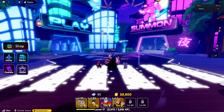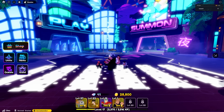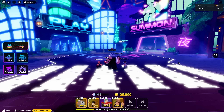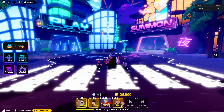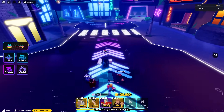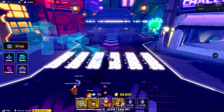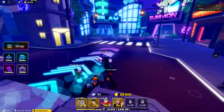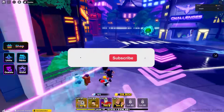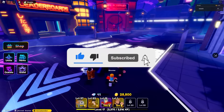So as you guys know, Animated Adventures just came out a couple hours ago and a lot of people have been complaining that there aren't enough ways to get gems in this game, and I 100% agree. So in this video, I thought it would be necessary to show you guys every single method to get gems and the fastest method to get gems in the game. This is going to be an in-depth guide. So if you guys do find this video helpful, make sure you like and subscribe.